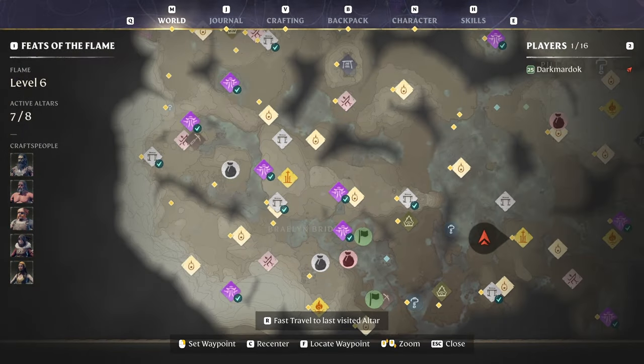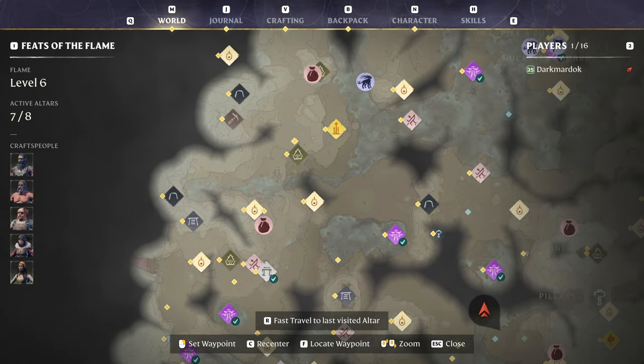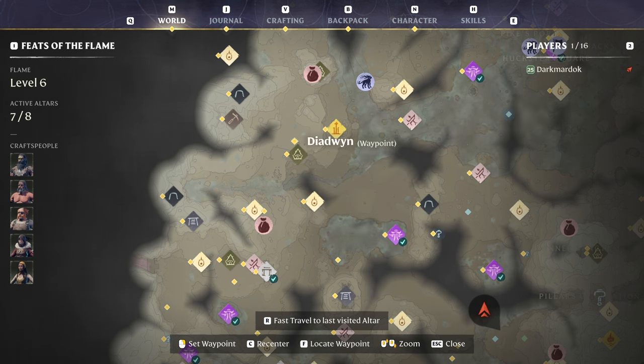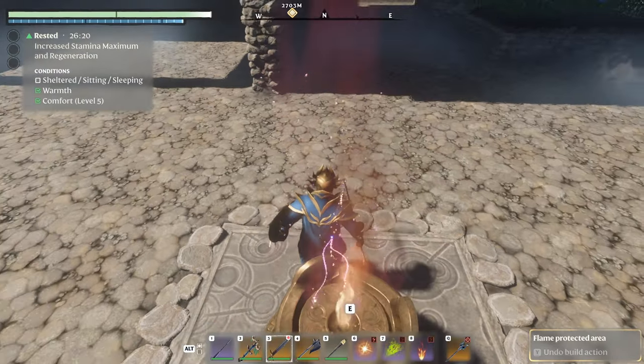We're going to go over to the Revelwood Fast Travel. We're going to go to this tower — Diedwyn is right there, so we're going to set the waypoint for Diedwyn. We're going to go to the Revelwood tower.